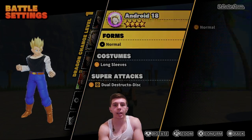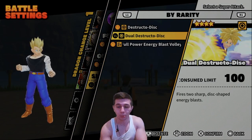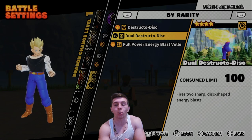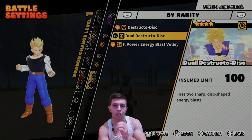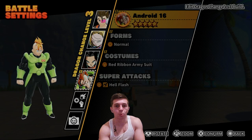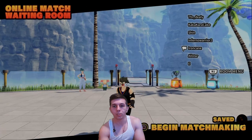Now with 18, she has access to the Dual Destructo Disk, which is actually a pretty decent super attack. It's better than the Destructo Disk Barrage, 100%. But it's not that great close range, so you have to be at a solid distance. Otherwise it's going to be a little awkward landing it, but the damage is pretty solid on it. So anyway, we're going to be equipping the Androids as our transfers and queue up to see how we do.